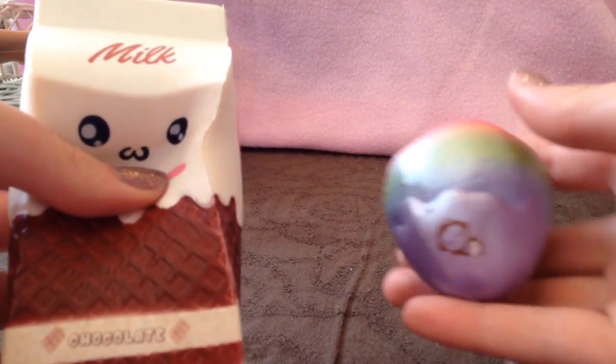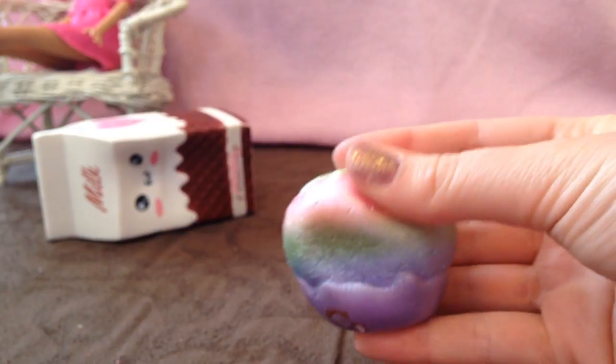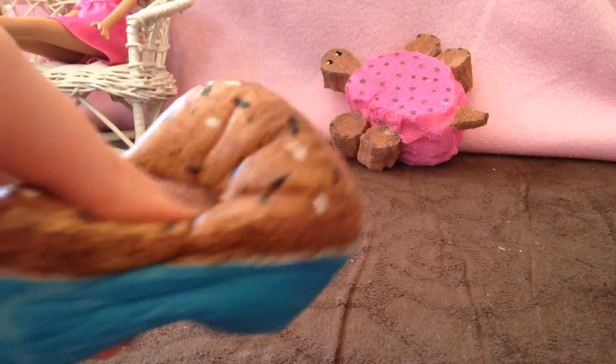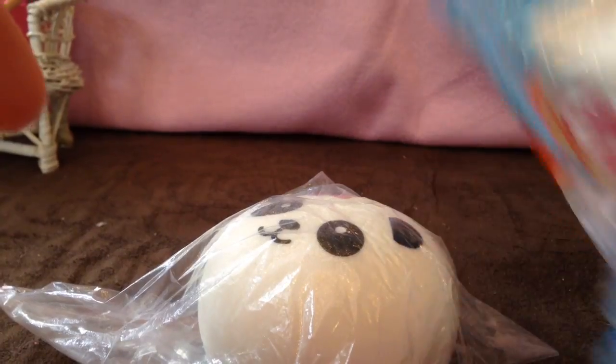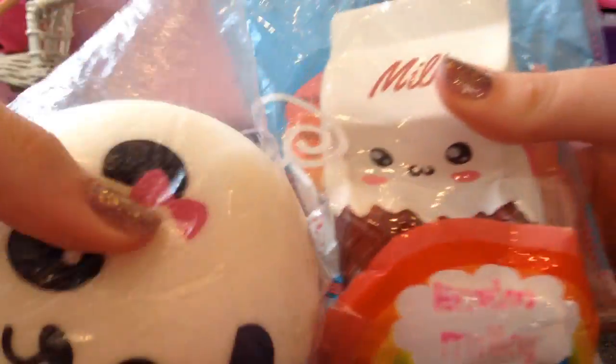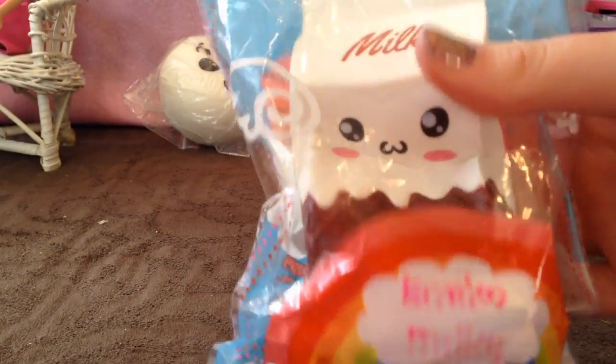Squishy Incorporated versus Puny Maru. Right — Puny Maru. Pink squishy versus blue squishy. Left — blue squishy. Rare squishy versus common squishy. Right — rare squishy.